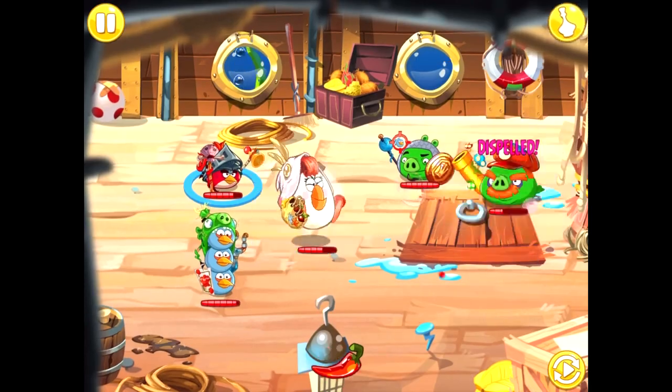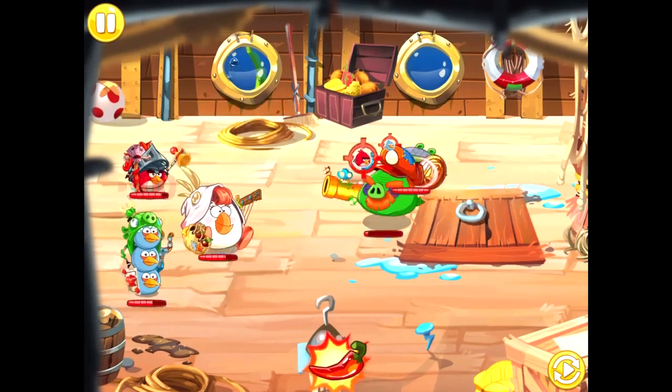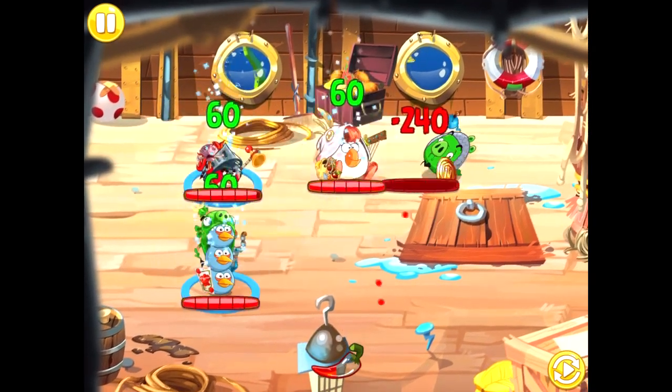I do not know why they are so powerful here, but I am so happy this is the only time I have to see them in the game. But with the bomb gone, we can wipe out the rest of the pigs relatively easily, getting us on the path of the mythical sword.